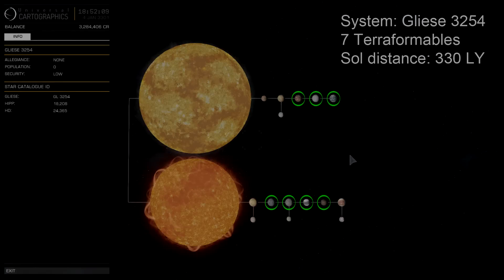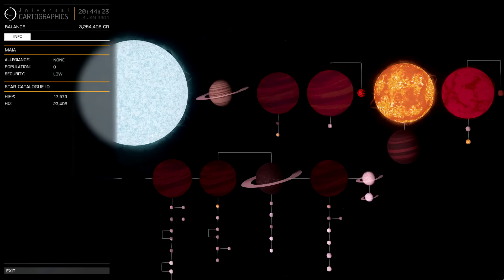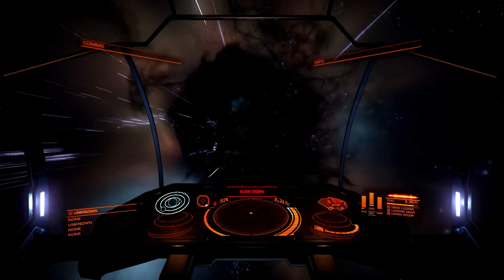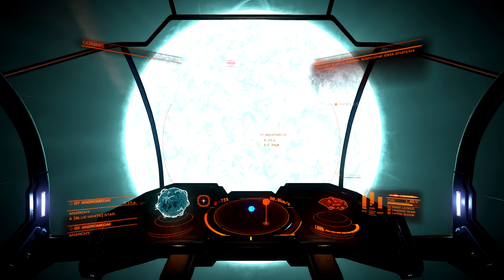I found a system with seven terraformable planets, a system with tons of stars and planets surrounding them, and the AI telling me to slow down while in hypercruise going thousands of times the speed of light. And finally, GY Andromedae. As expected, it was a blue star — a class A star. It was a sight to see. It's huge, it's bright, and it fills up a large part of the screen with a blinding light.